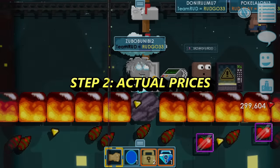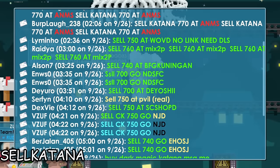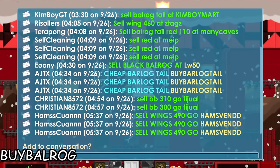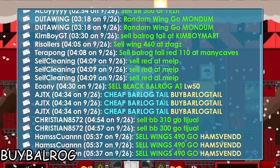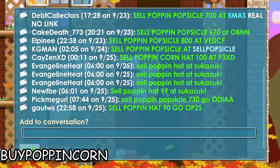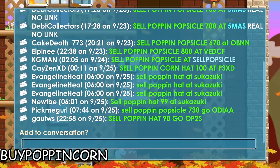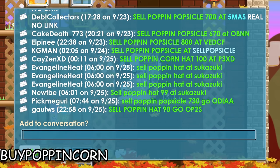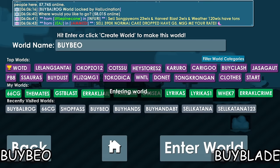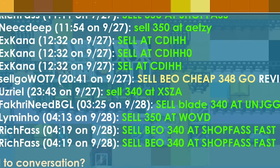Step number two: finding out actual prices. To do this I will visit item-specific worlds. For the cursed katana that's SellKatana, and the billboard tells me the actual price is 740 warlocks. Balrog's tail — the main world is BuyBalrog — and the price is around 115 to 120 warlocks. Poppin Popsicle Pickaxe — the world is BuyPoppinCorn — and the price is confusing because almost no one buys it, but it's either around 730 or 700 warlocks. Honestly, failed item design. Beowulf's blade — worlds BuyBeowulf and BuyBlade — the price sits around 345 warlocks.